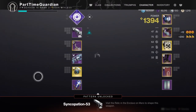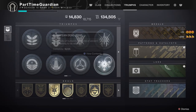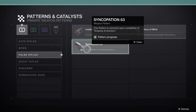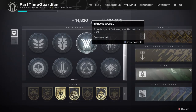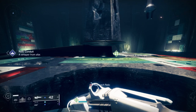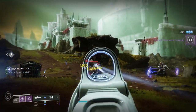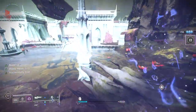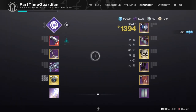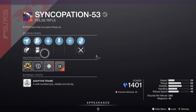Deep Sight Resonance weapons are weapons that drop from world encounters anywhere within any activity, but they'll have a red outline on top of them, so you'll be able to tell that they're that type of weapon. The way you actually get those patterns is to basically use the weapon in combat. It'll give you a little bar that shows you what you need to do to get it to drop the pattern.